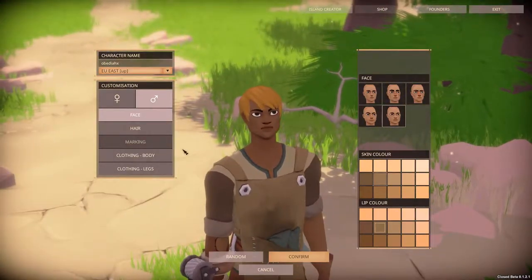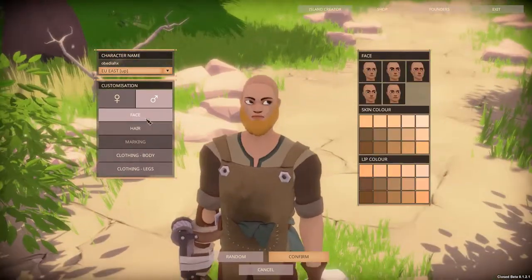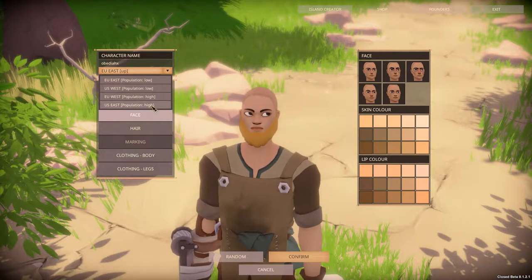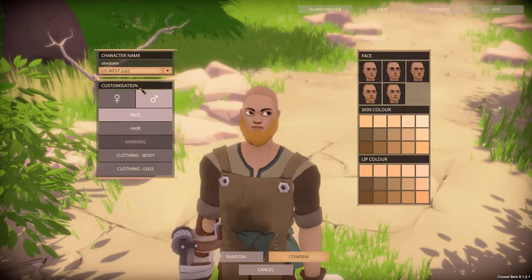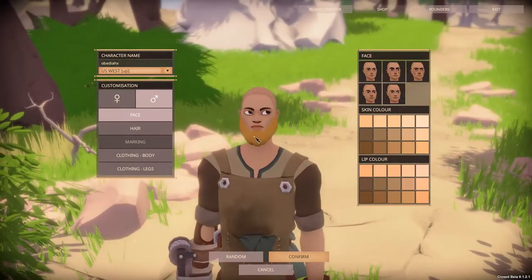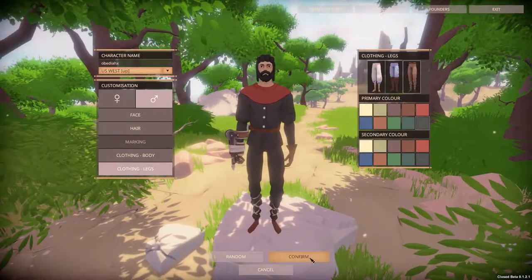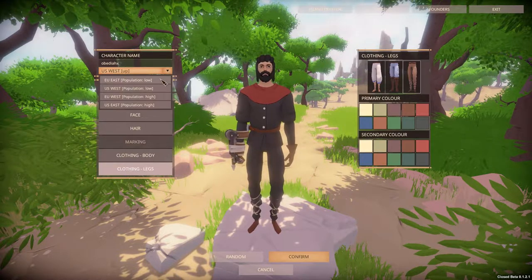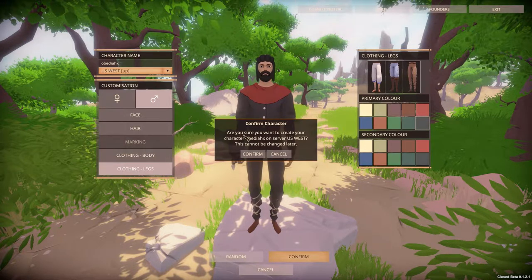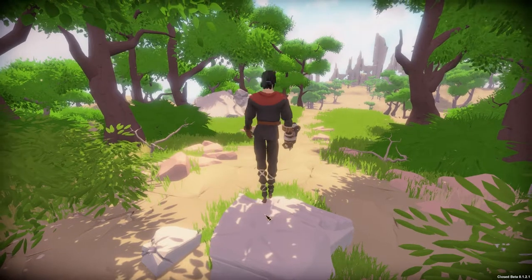Hit that little notification bell if you haven't already. Okay, so there's clothing, hair, face options. There's US West population low and US East population high. I mean, US West is where I am, maybe we'll choose that one. I'm gonna play with this and kind of see how it all works, get a character created, then I'll bring you guys back. We confirmed it — character select, let's enter world!